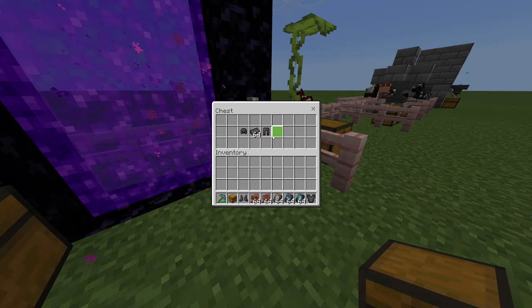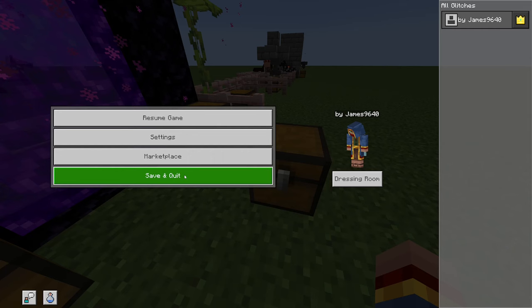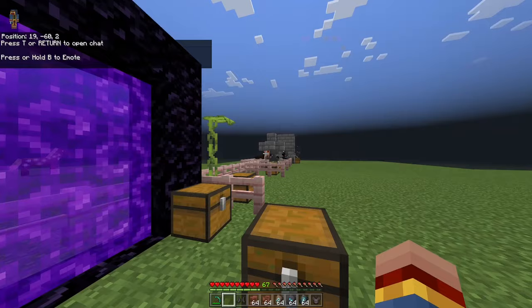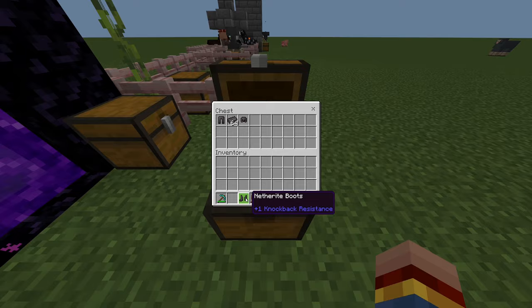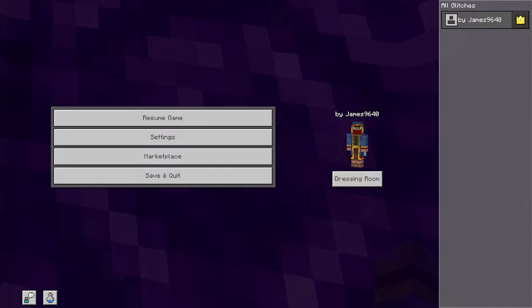To perform the duplication glitch using a chest, place your chest right in front of the portal and then save and quit your game. Once you are back in the world, open the chest, put all the items inside, then jump in the portal, and as soon as you are in the nether, exit the game without saving.